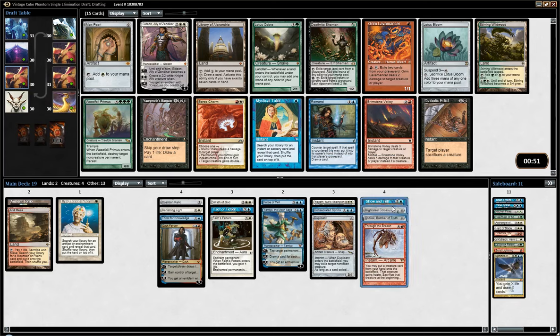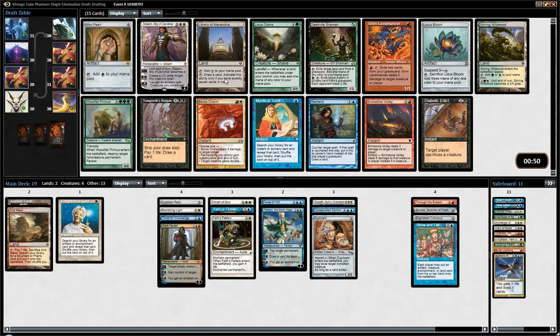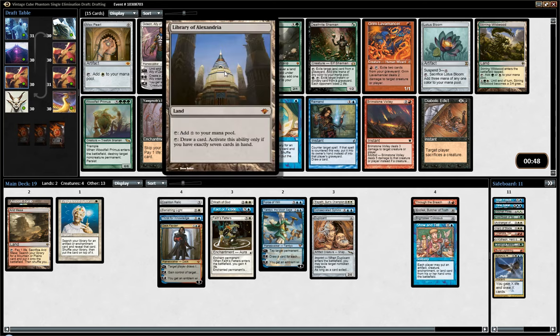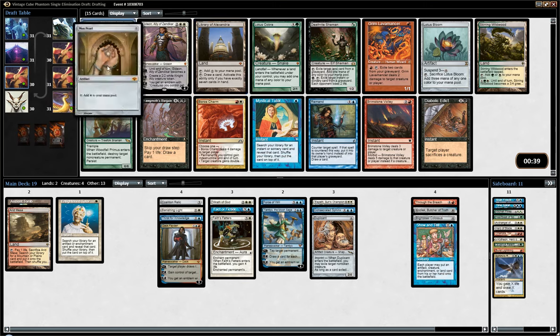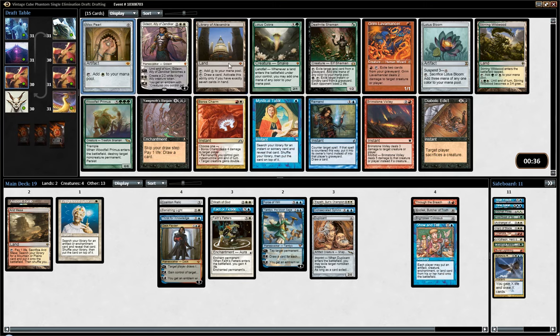Here I think we have a pretty clear-cut Mox Pearl. Library of Alexandria is very strong too, but I think a bit weaker. Given that we have a pretty high curve and a fair amount of card draw spells, I think getting some mana acceleration is better than a card draw engine. I would be happy to build Gideon. Mystical Tutor would probably be fine, especially since we can fetch Show and Tell with it, or Through the Breach. Riemann would be cool. Library is not wheeling, but if I could build Gideon, Mystical, or Riemann, that'd be very sweet.